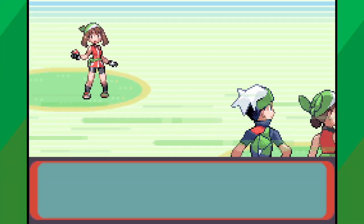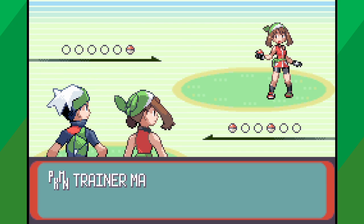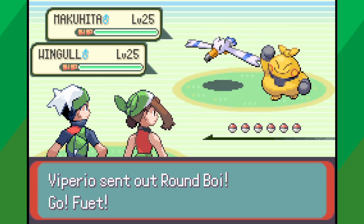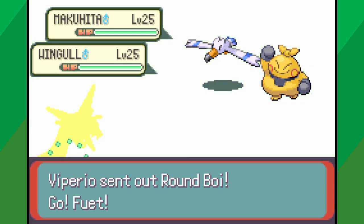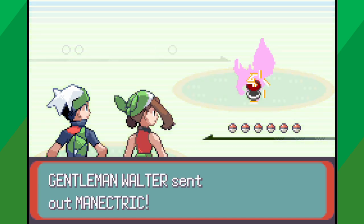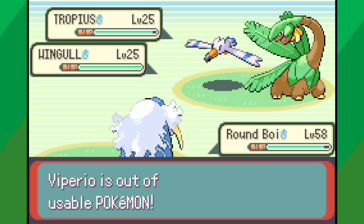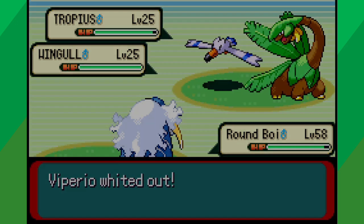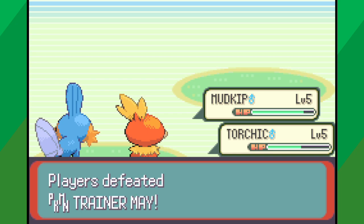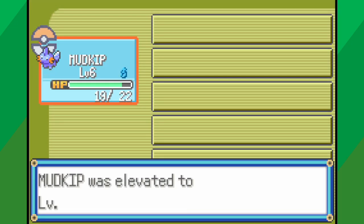Don't worry — if Mei and Brennan are challenging the same trainer, the game will just use the rival's team based on player 1. In these co-op battles, you each control 1 Pokemon at a time, while the opponent has 2 Pokemon of their own, unless they only had 1 Pokemon in their party to begin with. If either player loses all their Pokemon, both players lose and white out. You also don't get any experience in co-op battles, so I added a reusable rare candy item to compensate for that.